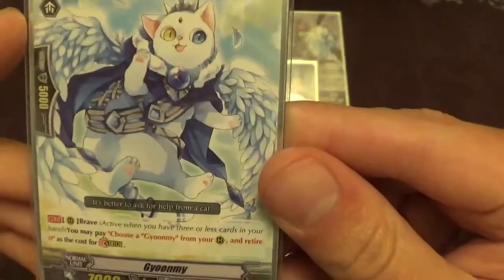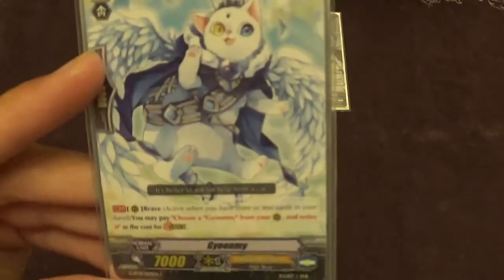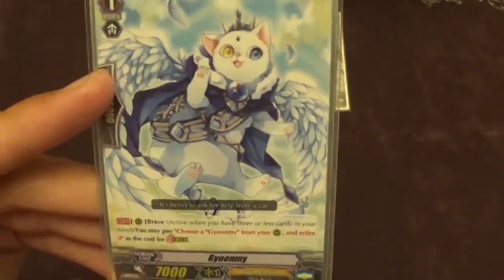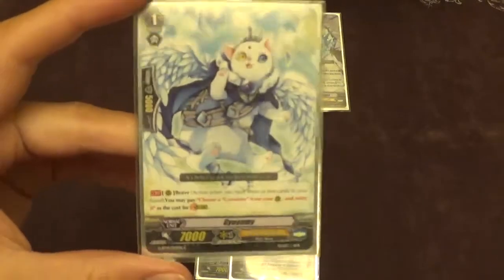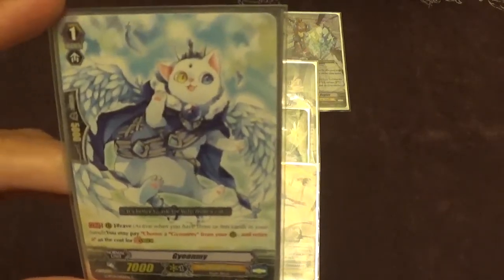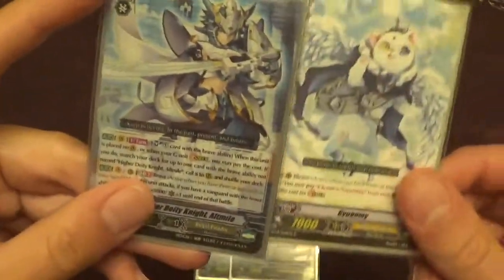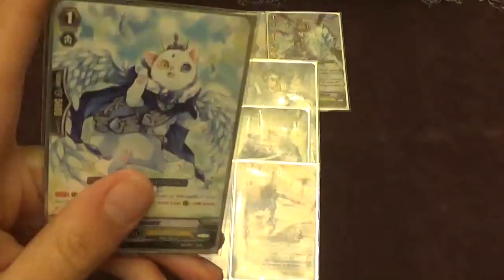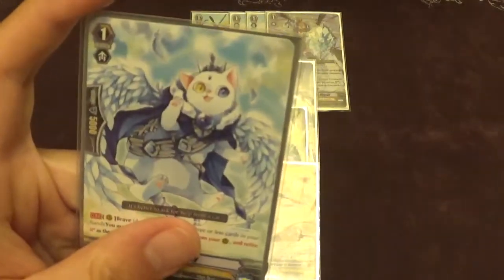In the last grade one spot, I'm playing one of Little Yumi. It's continuous brave — you can retire it as the cost for your first stride. It's a nice tech: if you find yourself without a confirmed stride fodder in your hand before your drive check, you can superior call it when your vanguard swings. It's just a nice little safety net. A cool play too is if you rush really, really hard — it's not a GB skill — so you can turn three ride the Higher Deity Knight, call this, and then stride with it if you're still brave after you ride. This slot could be a lot of things: a third Felix, a third Support Sorcerer, another grade two. It's kind of just there to be whatever you really want.